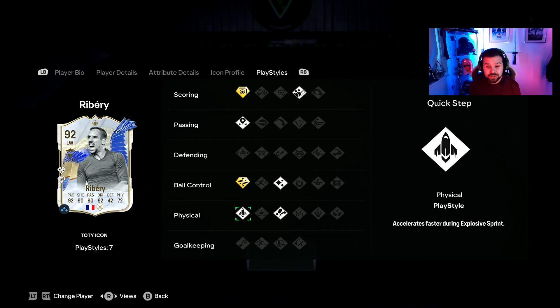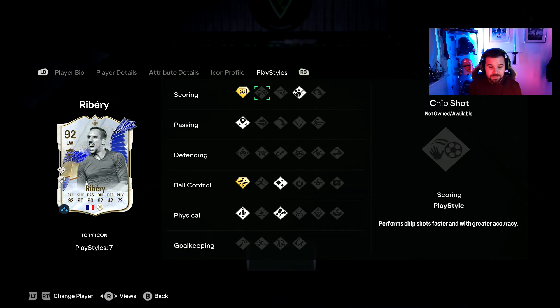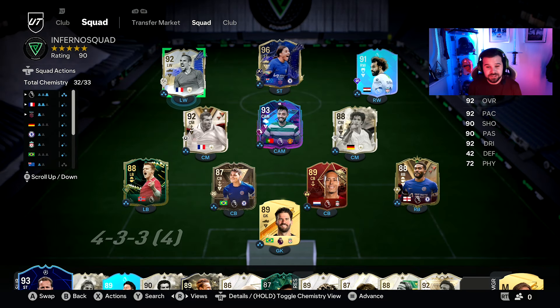And Technical plus — which is just insane, two of the best Playstyle pluses to have. He also has some other insane playstyles: Quick Step, Trickster, Fleur, Incisive Pass, and the Dead Ball playstyle. His playstyles and Playstyle pluses are absolutely insane.